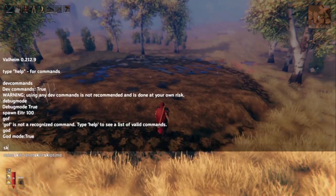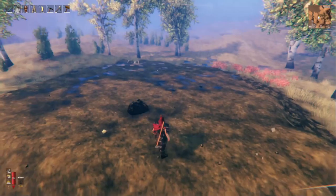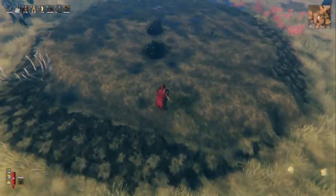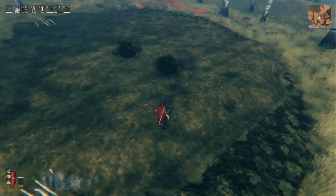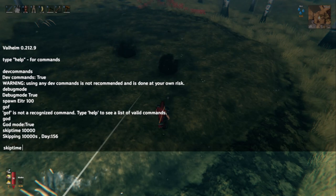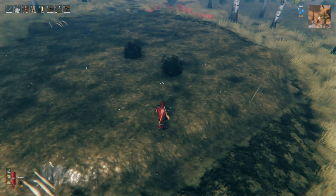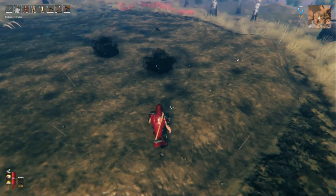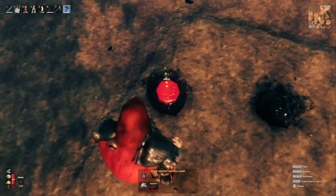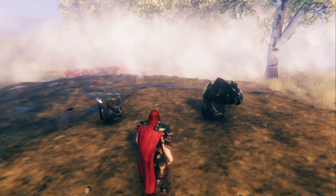We need to find the spawn points. Since I'm using creative mode, I can skip time to 10,000 and see where the growths spawn. If you're doing this without dev commands, you'd have to leave the area, wait two in-game days for the growth to spawn, come back, eyeball where they were, and throw some posts down. But since I'm flying around and skipping time, I can just slap these down right where they are.